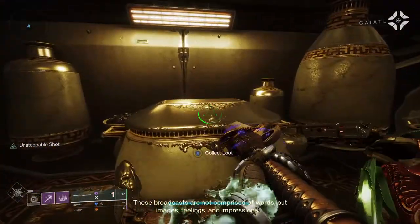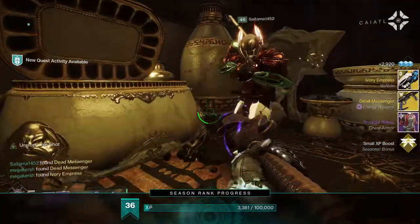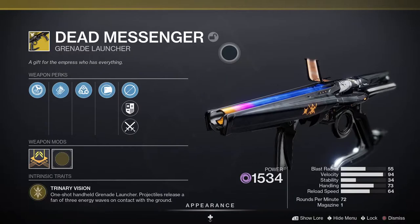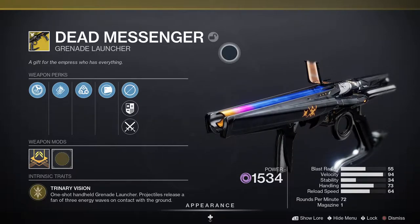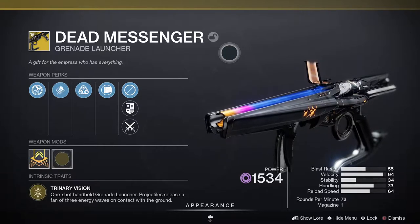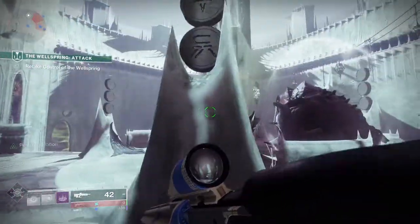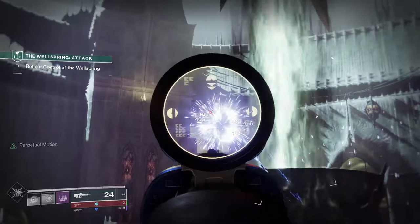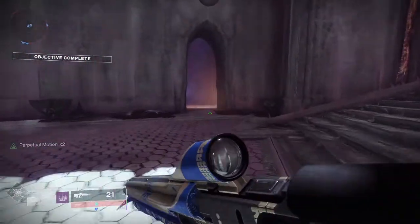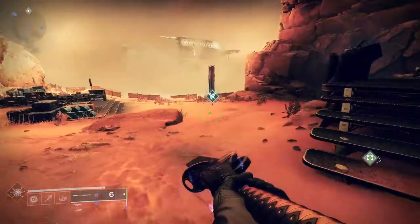There are a few steps to get the Dead Messenger, and the level requirement for the final mission is 1550, so it can be completed below that but it is worth taking this into consideration. You also have to do a couple of quests to unlock the exotic quest. Here's a brief rundown: play through the Witch Queen campaign until you get to the Investigation mission, complete the Rising Tensions quest, complete up to step 7 of Operation Elbrus and unlock the Kill the Messenger quest, then finally complete the Vox Obscura mission.